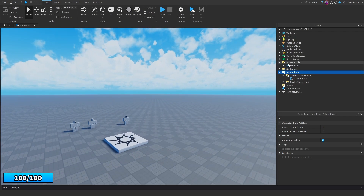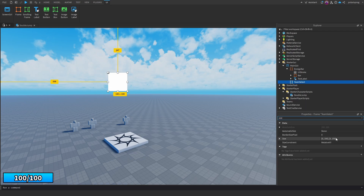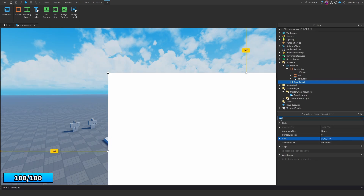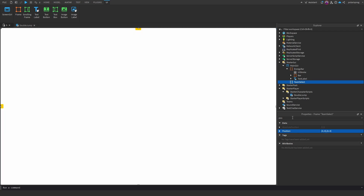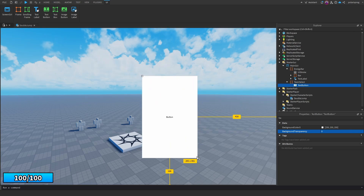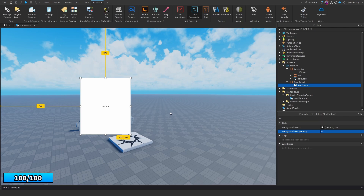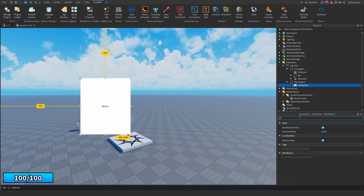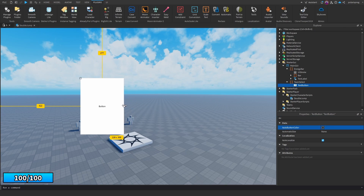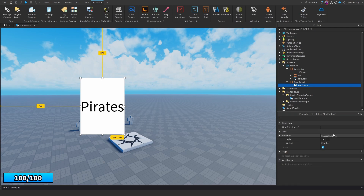Now for the team choosing system. We'll add a Frame to the main GUI, call it 'TeamSelect', set the size to {1,0,1,0}, position to {0,0,0,0}, and set BackgroundTransparency to one. We'll add a TextButton — the first one will be for pirates. Position it, then use the Unit Conversion plugin (linked in the description) to convert to scale. I'll turn off the AutoButton property and change the text to 'Pirates'.